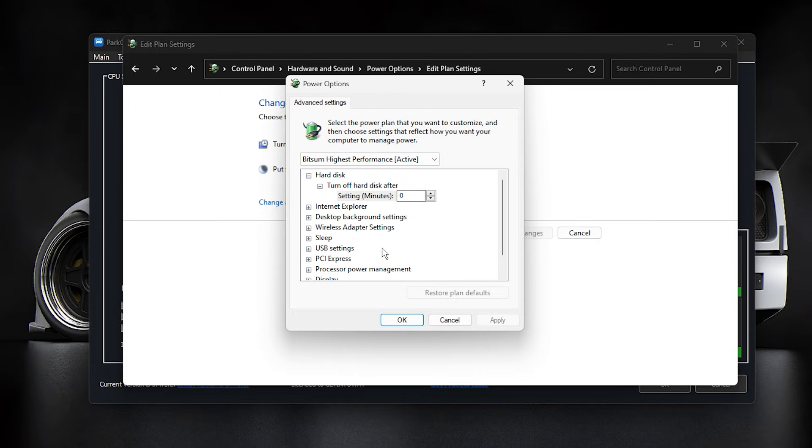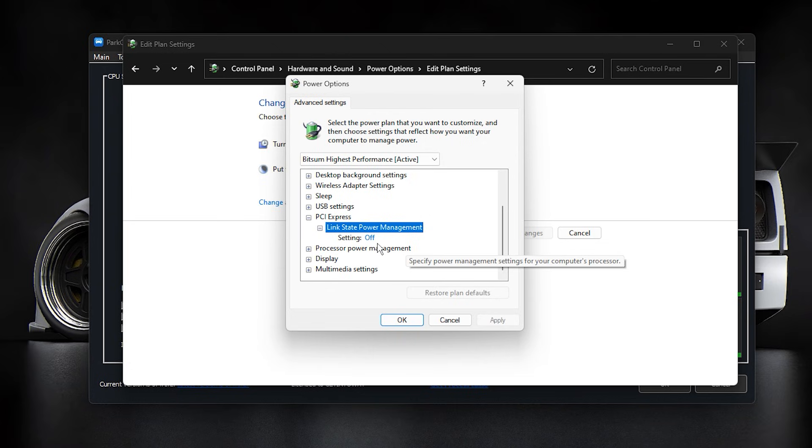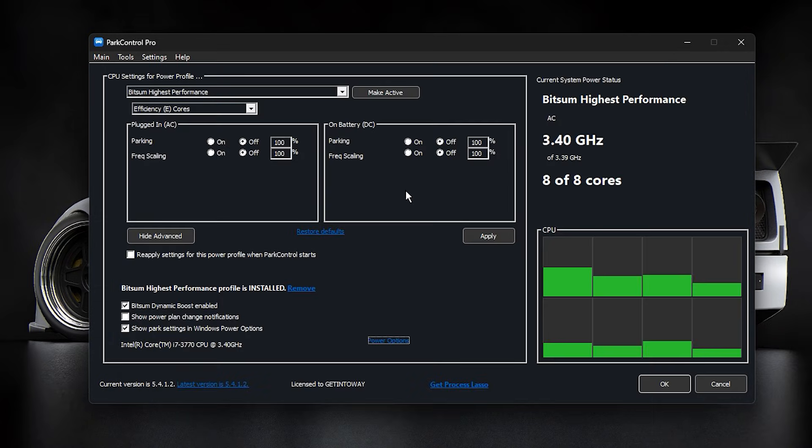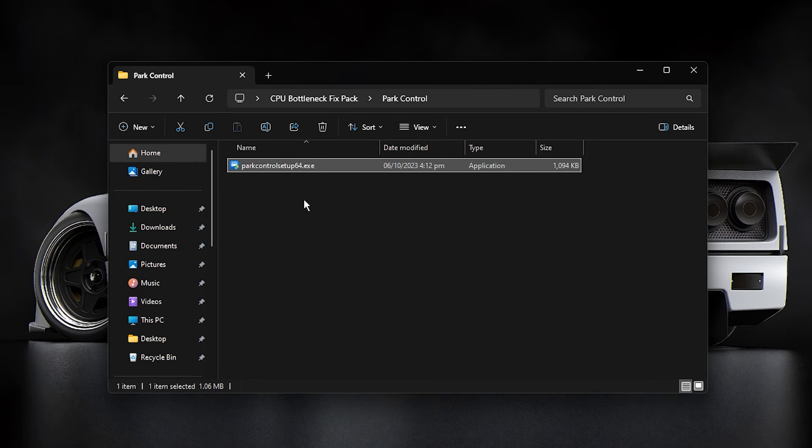Click Change Plan Settings, then Change Advanced Power Settings and fine-tune these key areas. Find PCI Express, then Link State Power Management, and set it to off — this stops your GPU from throttling, keeping graphics performance consistent. Next, expand Processor Power Management and set both minimum and maximum processor state to 100%. This ensures your CPU never down-clocks, eliminating FPS drops and stutters. After adjusting these, click Make Active, then Apply. Check the green bars in Park Control — fully lit bars mean your CPU is running at peak performance. Click OK to save everything. Park Control will now launch automatically with Windows, keeping your CPU optimized for every gaming session.